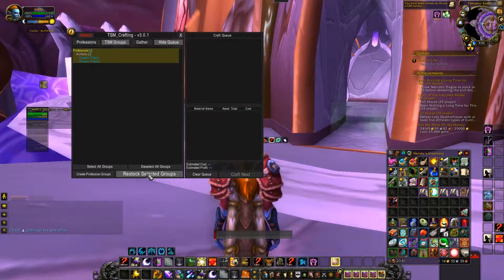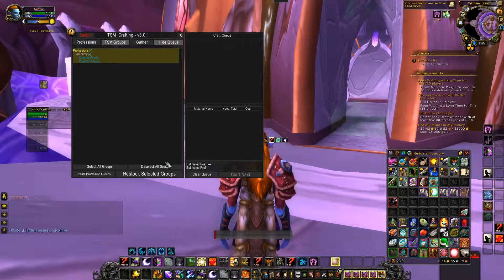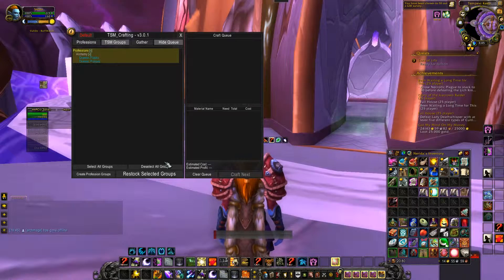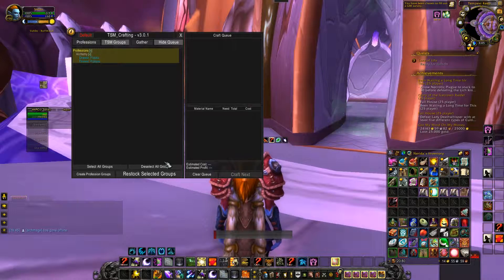Clicking on restock selected groups applies the restock rule of the crafting operation. I explained that in a prior video, so you might want to go take a look if you need to be reminded of what that was. I may reiterate that in the future.